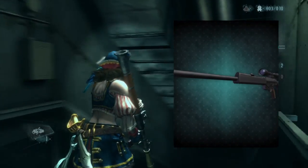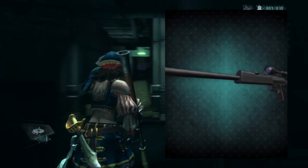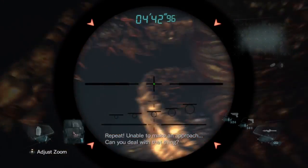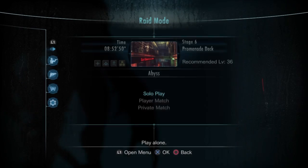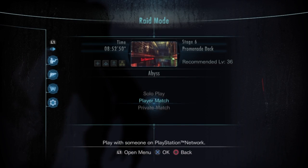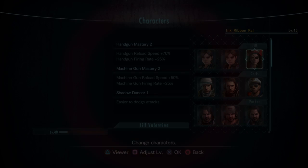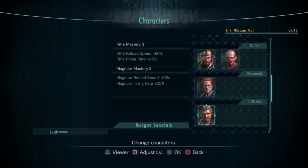Next is the PSG-1 sniper rifle, which you get for scanning 15 hidden handprints. And it wouldn't be Resident Evil without an infinite rocket launcher, which can be yours if you complete Infernal Mode. The biggest feature of Revelations is the addition of Raid Mode, which is almost an entire game on its own. It also features a whopping 13 unlockable characters as well as a ton of outfits.